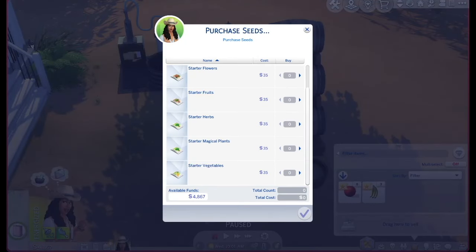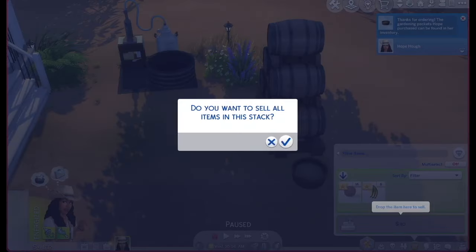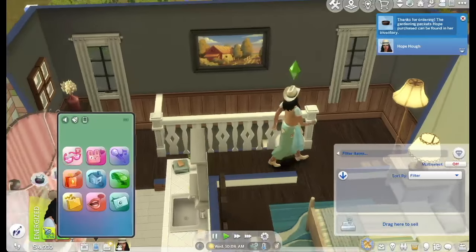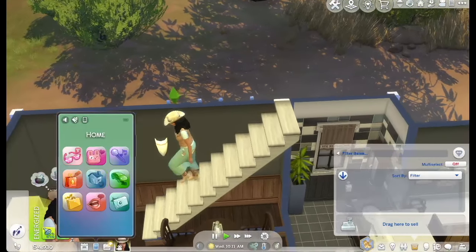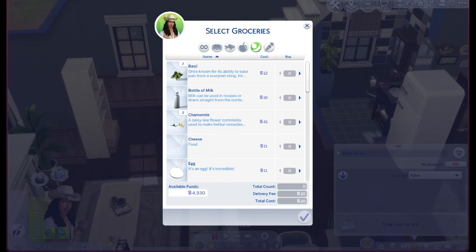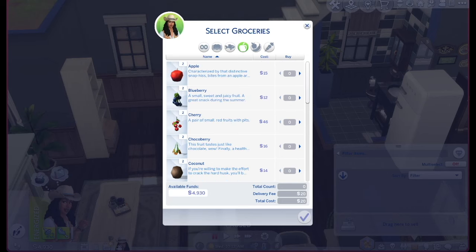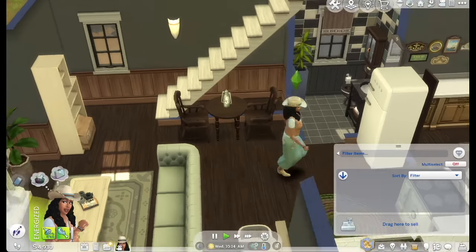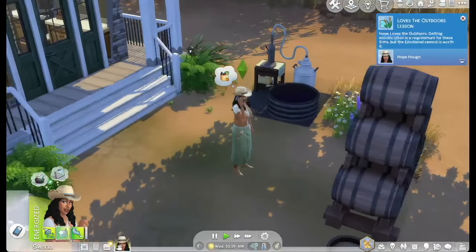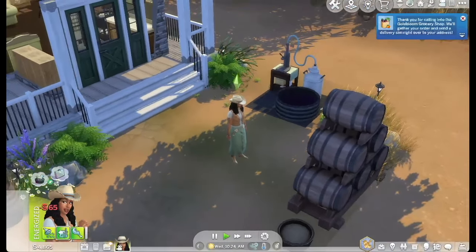I'm going to purchase fruits again hoping for something different. I decided to try ordering a grocery delivery through the home service — and they have blueberries, cherries, and grapes! Perfect. Let's buy those grapes and wait for delivery so we can plant them.